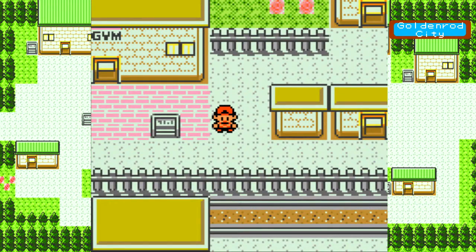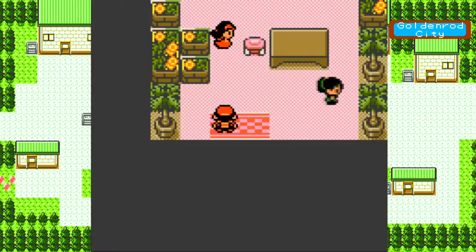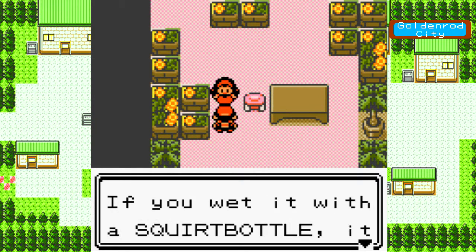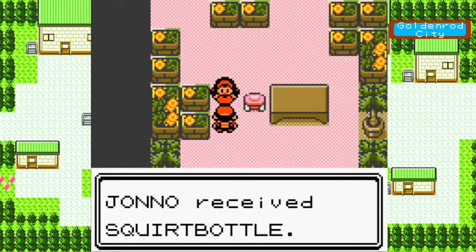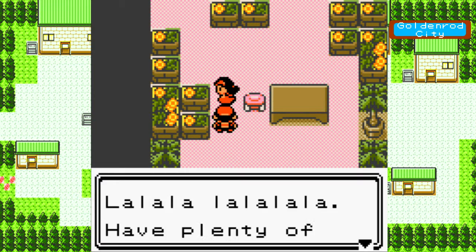In this video, we're going to head out north of Goldenrod City and head towards catching our next Pokemon. But before you leave Goldenrod City, you're going to want to come into this house here and talk to this lady. She says you're better than Whitney. Do you know about that moving tree? If you use the Squirt Bottle, it attacks. But since you have some badges, you should be okay. You can't get this until you beat Whitney, so you have to beat Whitney first and then come in here and talk to the lady, and she'll give you a Squirt Bottle.